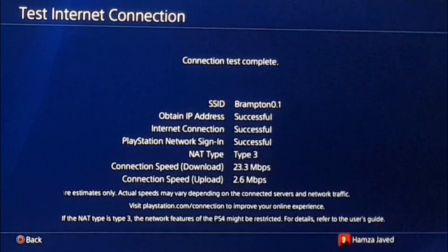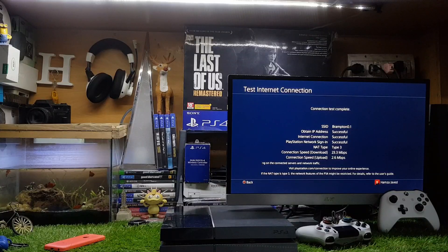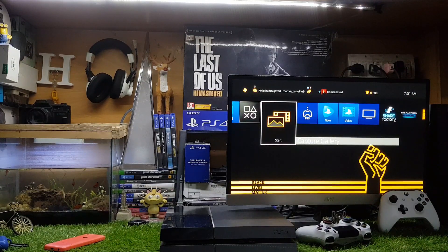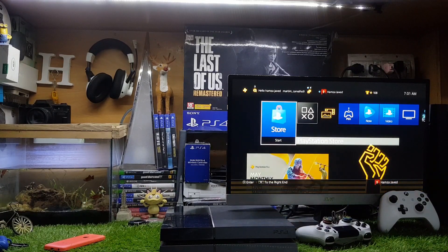Now my internet speed has increased to 23.3 Mbps, which is far better than before. So you just have to change the DNS — in this video I used the Google DNS. That's how you can increase the download and upload speed of your PS4. I hope this short, to-the-point tutorial is helpful for you. If you learned anything, I recommend you subscribe to this channel. That's it for today — see you in my next video, till then goodbye.